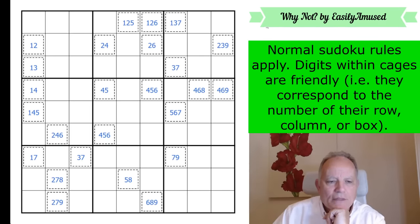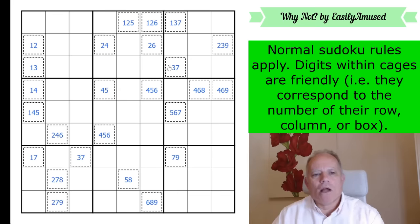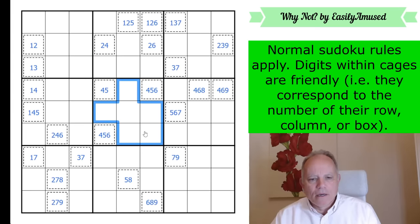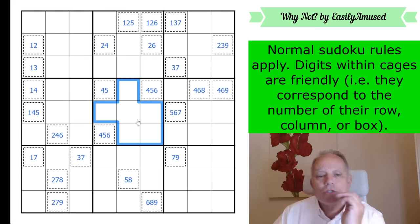Those are the only candidates for the cage cells. Can we find any doubles, triples, or quadruples? The answer is yes — in box five we've got a four-five-six triple. Those three cells must be four, five, six; the others must be one, two, three, seven, eight, nine.